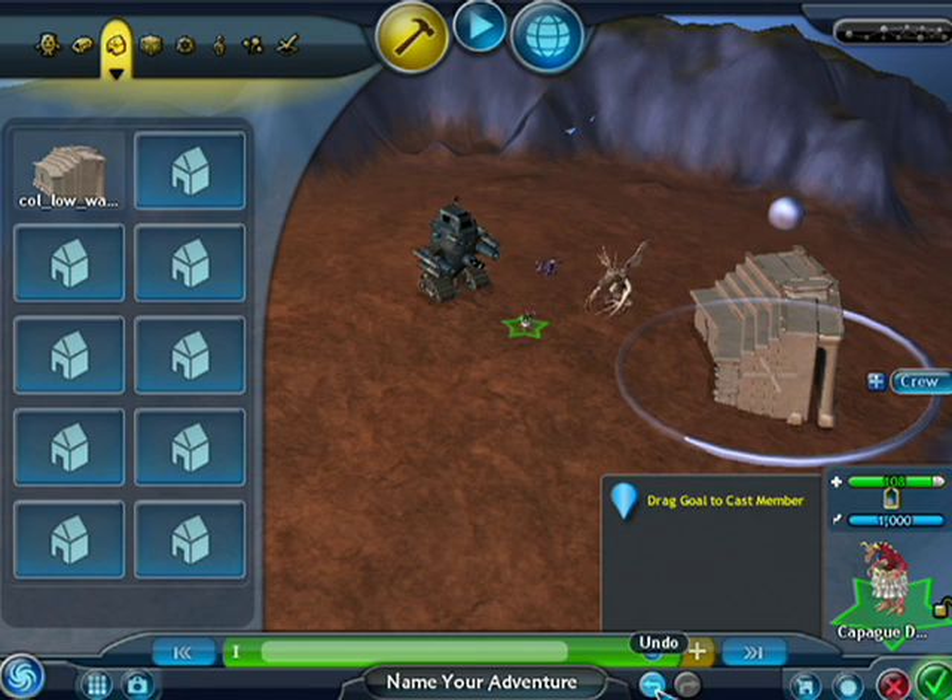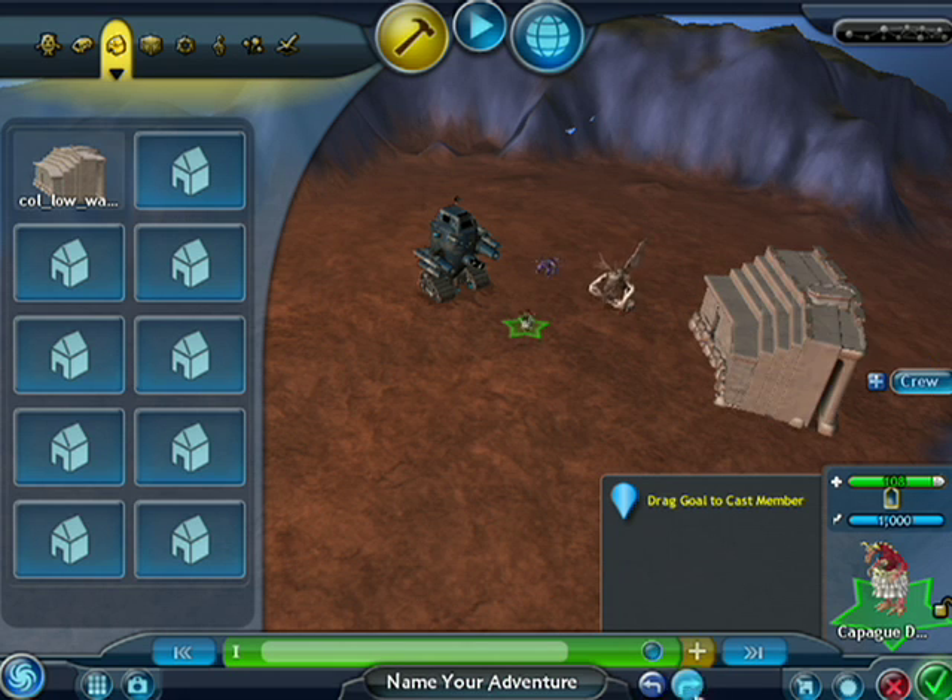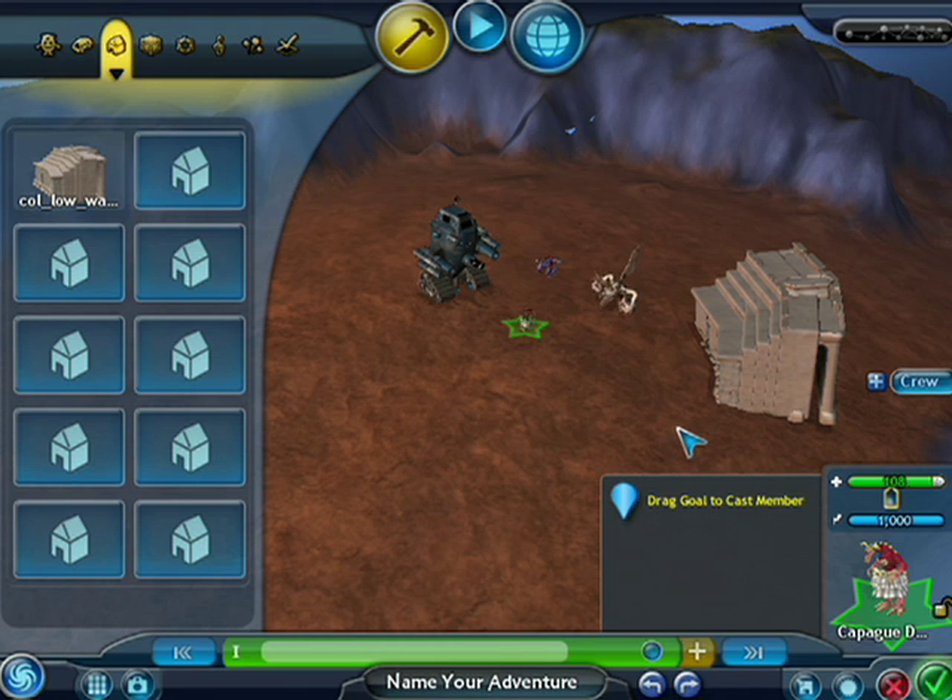If you make a mistake, just hit the undo button or the redo button. You can also use Control Z and Control Y.